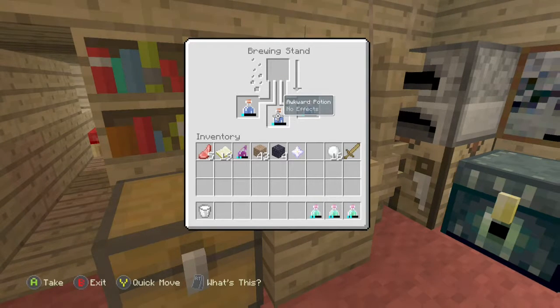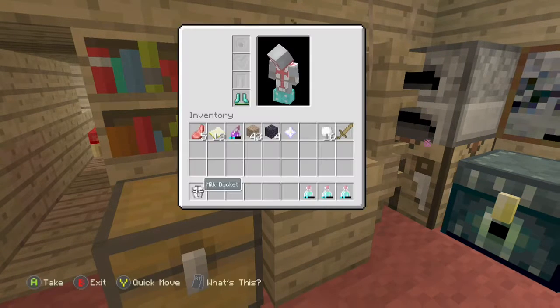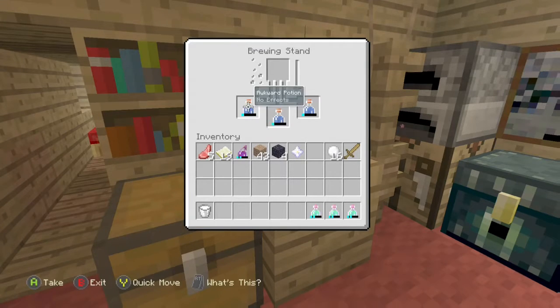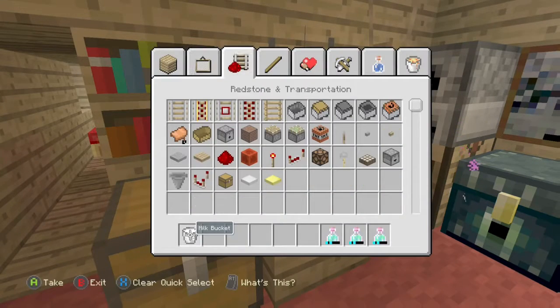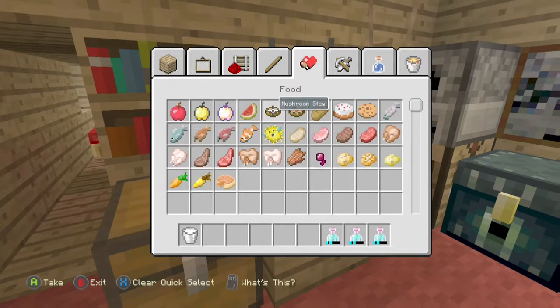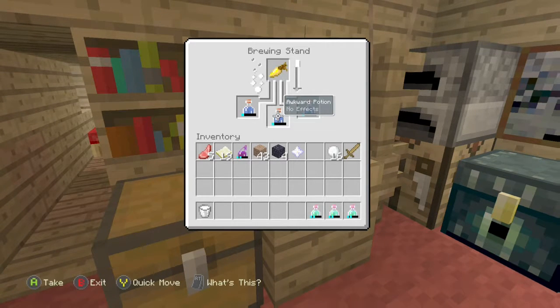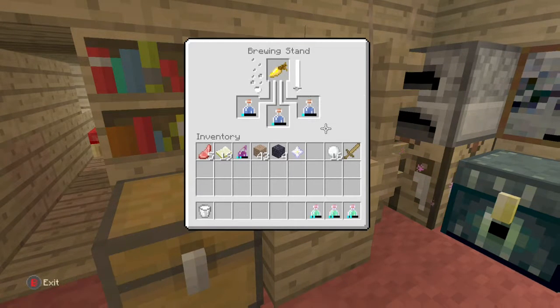The potion we're making today is the night vision potion, which uses golden carrots. To make golden carrots, you need gold nuggets and a carrot. The easiest way to get gold nuggets is to have one gold bar, which can make nine nuggets. Then just find carrots from a villager farm, combine them, and you get a golden carrot — pretty easy to do.